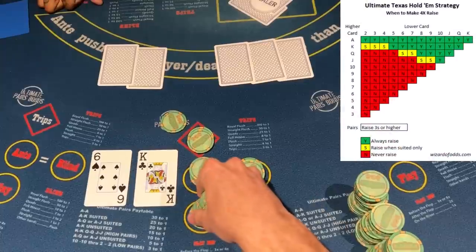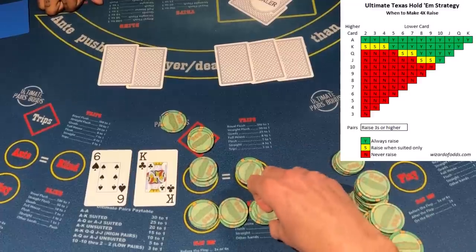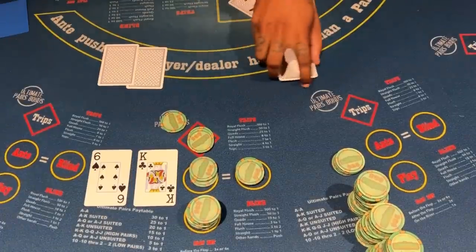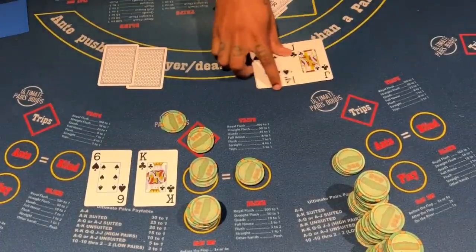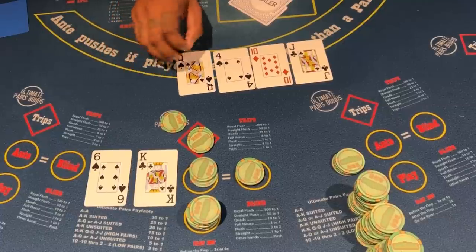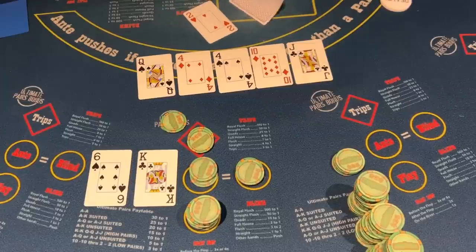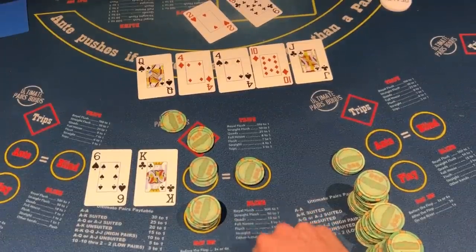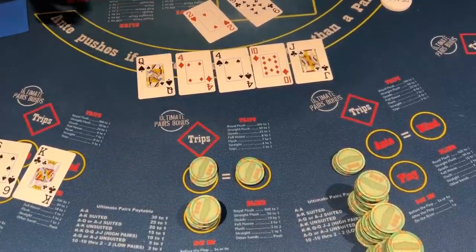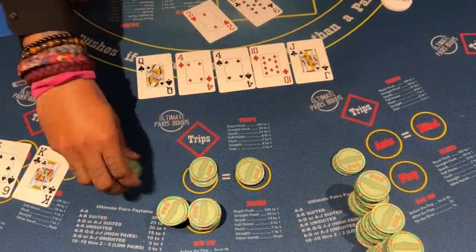We got king six — you know what, I want another 4x. We could get another 4x on the books, and this time I do have $100 on the backend. We didn't hit the flop — we need a king or six. The dealer needs to miss — and yes, two misses, and the king six holds up. Definitely best case scenario because we didn't even have a pair, and we're getting paid on the ante and on the play.